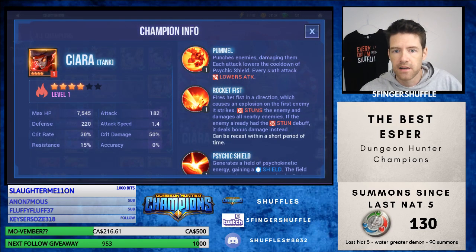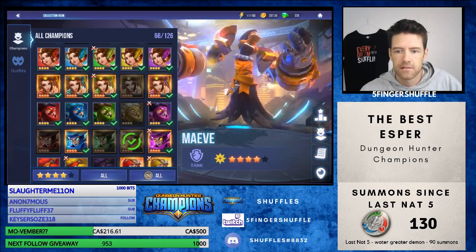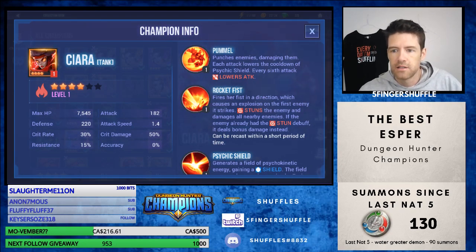First up is Sierra. They're all considered tanks. First skill: every sixth attack lowers attack. Second skill: fires their fists in a direction which causes an explosion on the first enemy it strikes, stuns the enemy, and damages all nearby enemies. If the enemy already had the stun debuff, it deals bonus damage instead. Can be recast in a short period of time. So single target stun with multi-target damage.